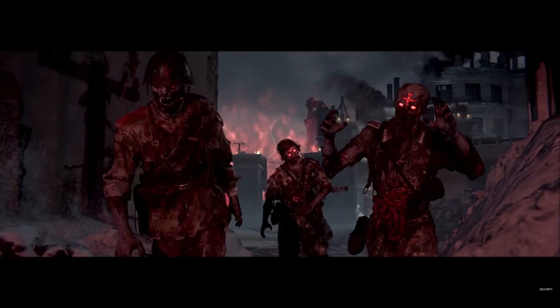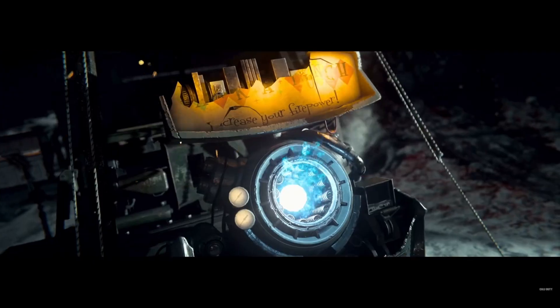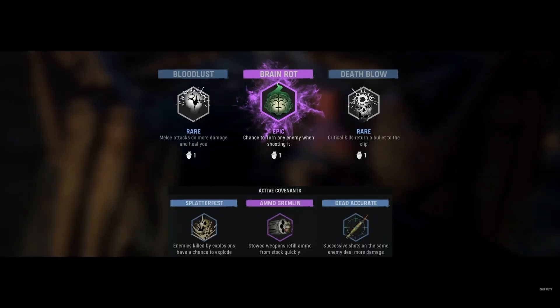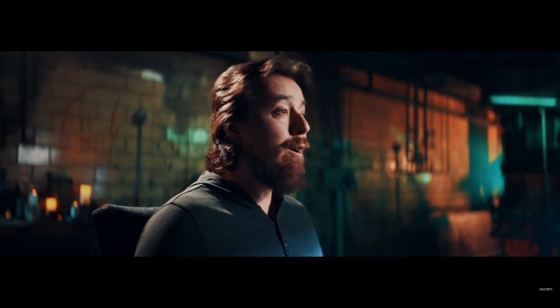Your dark ether enemies grow in power with each new objective, so you'll need all the help you can get. That means buying perks and upgrading weapons at the Pack-a-Punch, but there's also a new system: the Altar of Covenants — a brand new system that randomizes every time you come back from an objective. You can purchase upgrades with a sacrificial heart, choosing from one of three random power-ups like Ammo Gremlin (which reloads non-equipped weapons over time), Brain Rot (which turns zombies into allies), or Unholy Ground (for holding your position).